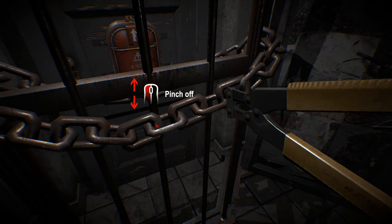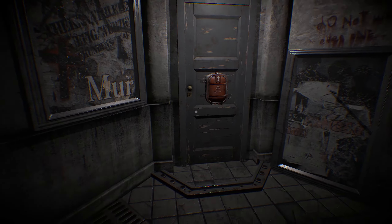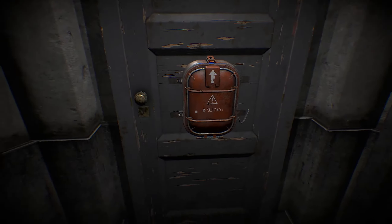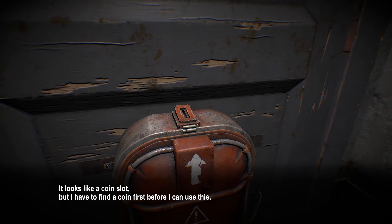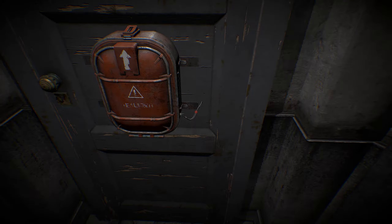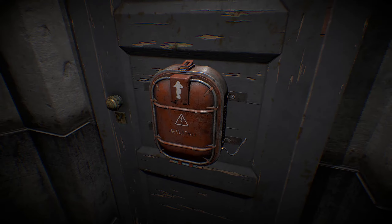Apparently we're going to come over here and bolt cut this. Pinch off. Do I have to go like this? There you go, I unlocked it somehow. That's kind of random. And what is this? This light's on. You have to put a coin in there - it looks like a coin slot. I have a coin but I don't know how to get into it.